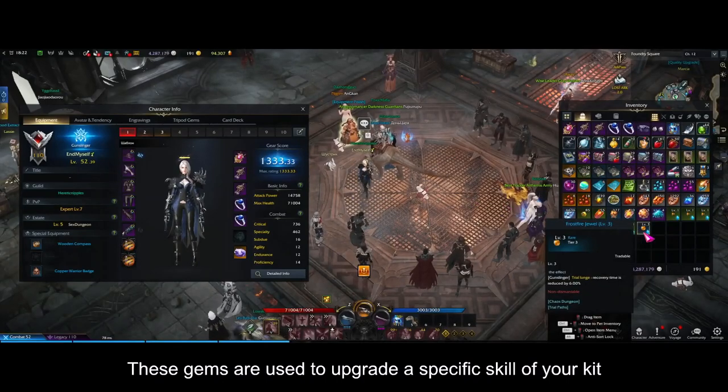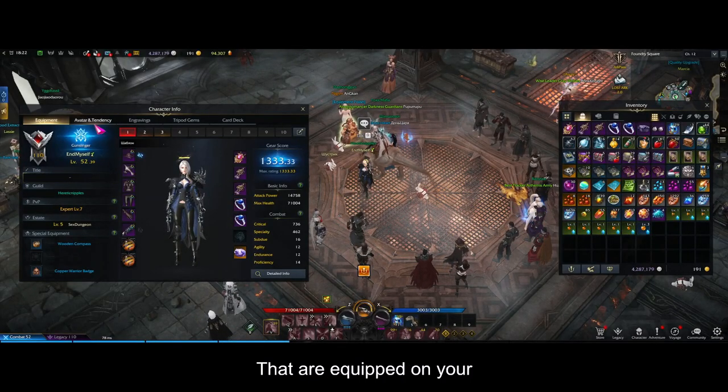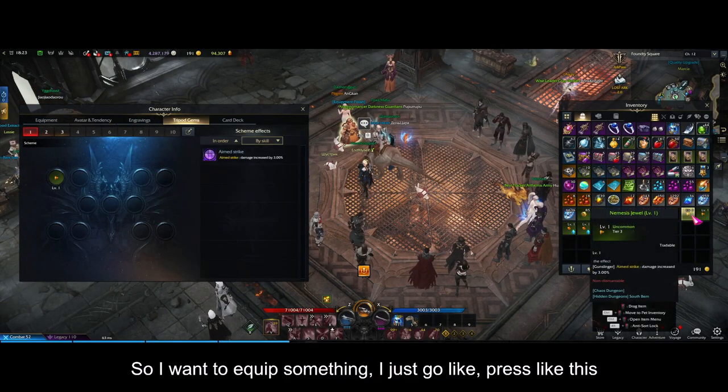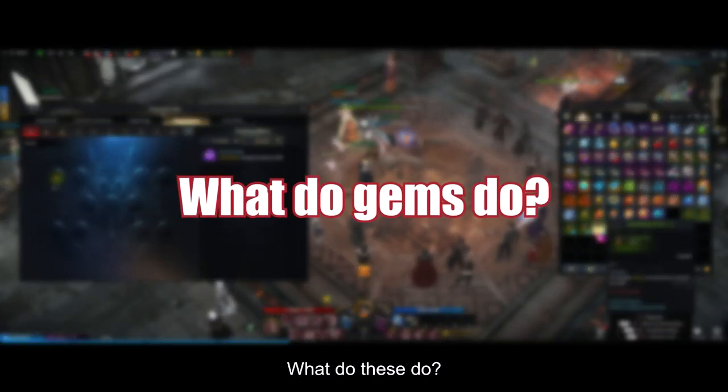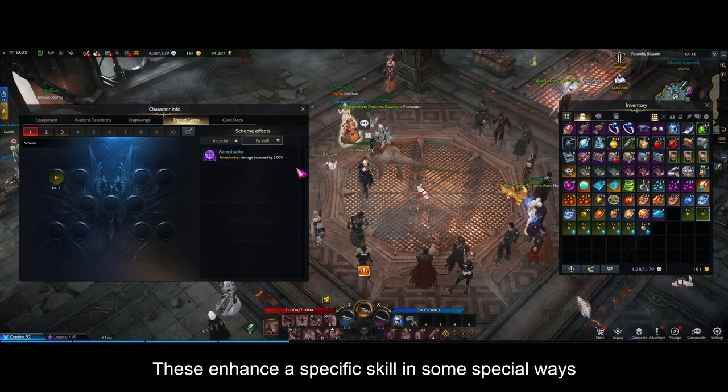You can equip gems by pressing on the gem window and assigning them to specific skills. They enhance a skill in some special way, boosting damage or reducing cooldown.